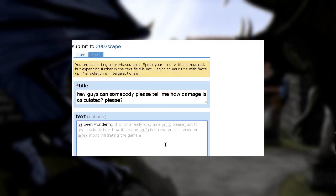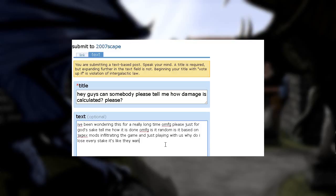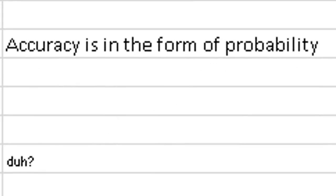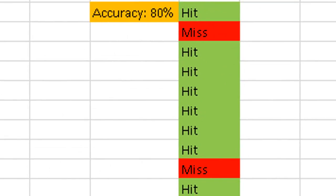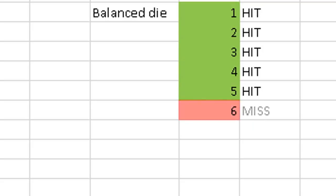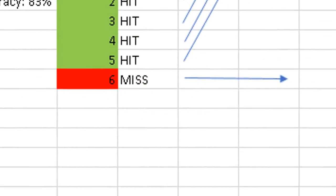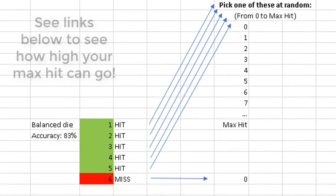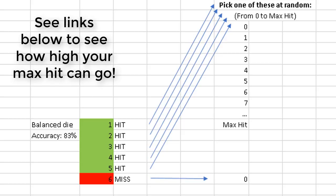Perhaps the most controversial topic about the cannon is how its damage is calculated. It's important to recognize the universal way that damage is calculated in RuneScape. For every hit done to an opponent, the accuracy is calculated as a probability, which is then used to determine if the hit lands or misses. Pretend it's like a balanced die being rolled — if you land on 1-5, you hit; if you hit 6, you miss. If it's a miss, the damage dealt will be 0; if it's a hit, the damage dealt will be from 0 to your max hit. Max hit is a more complicated thing with links below to calculate yours, but for the cannon it's simple: 30, or 35 with granite cannonballs.